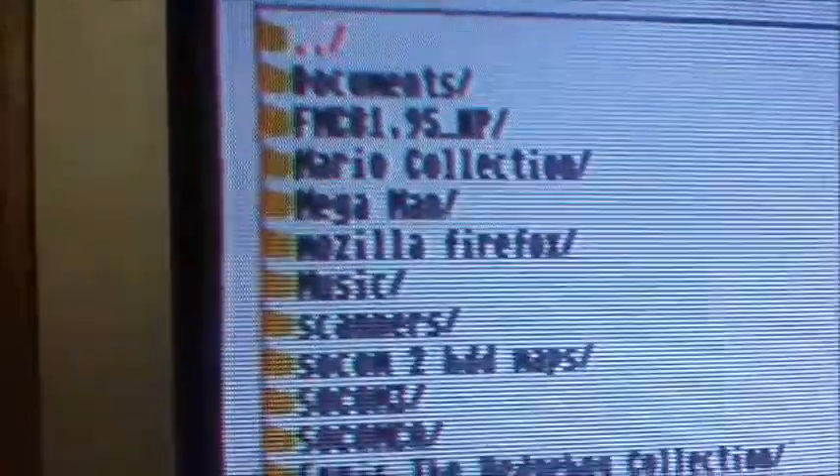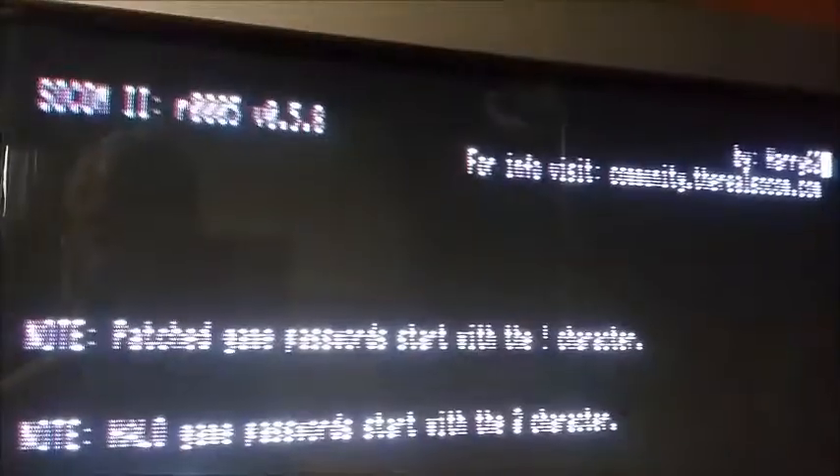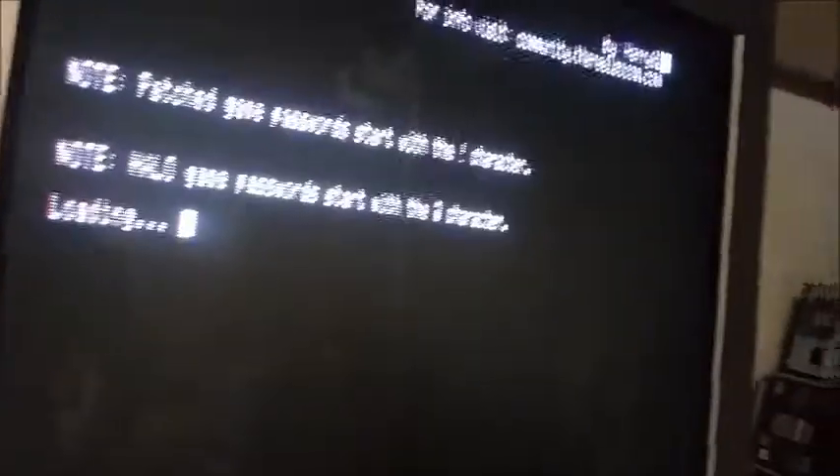Hit Circle to browse your files. Go down to Mass and press Circle. Go down to your ELF file — it's right there — press Circle. There it is. Now, put the lid down, don't press anything, and it'll do its thing. It should say something like 'by Harry 62.'